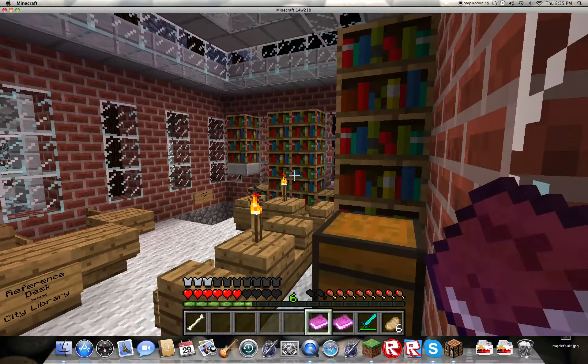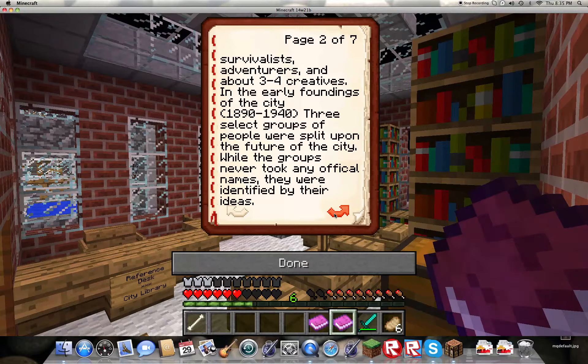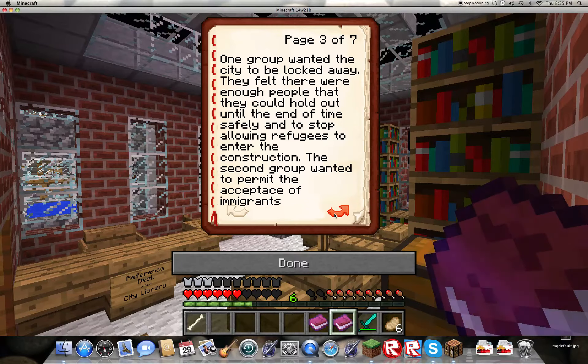Most of the population began to work towards perfecting machines. The invention of pistons has greatly increased the abilities of Adventurers to alter the face of the world. That's pretty much the story behind humankind in Veritoac and in Minecraftia. In the early foundings of the city, at a time when there were a few Creatives helping with construction, the area began to form into factions. These factions were not based upon race but upon opinion. Each group had a similar ratio of Survivalists and Adventurers with about three to four Creatives. In the early foundings of the city, 1890 to 1940, three select groups were split upon the future of the city.